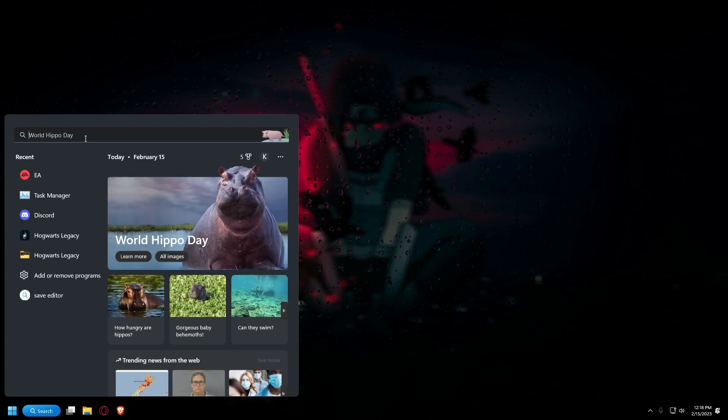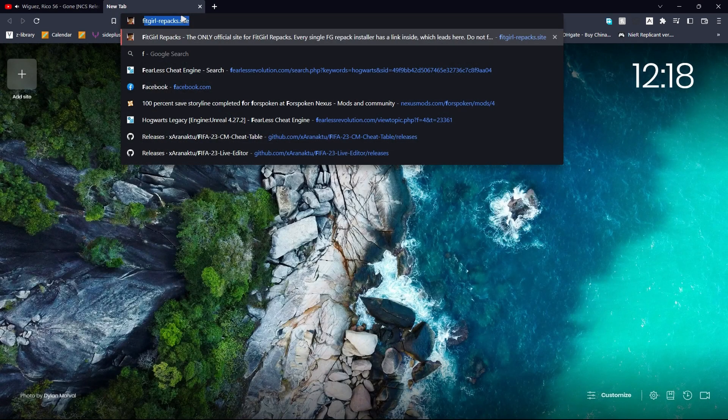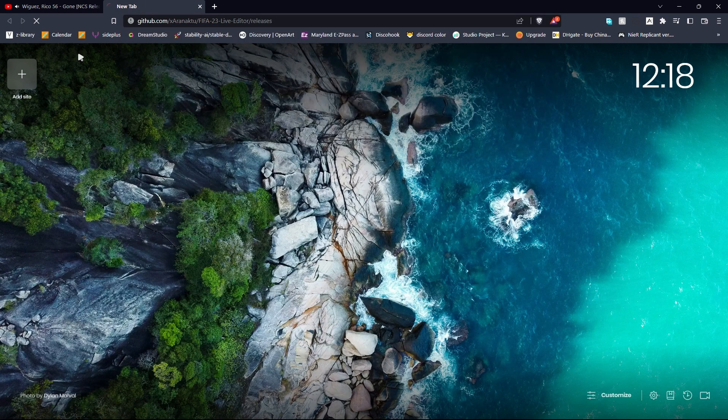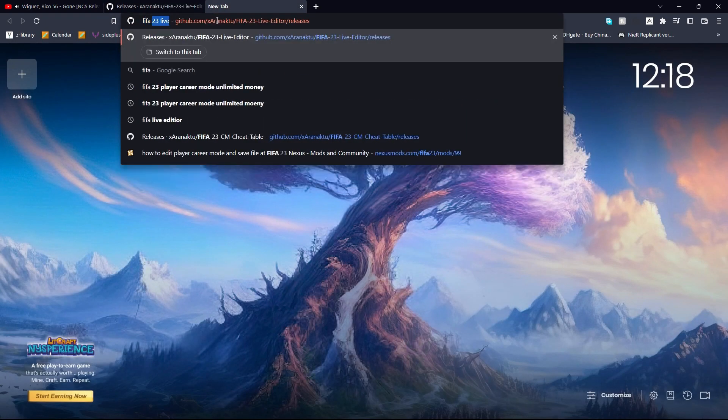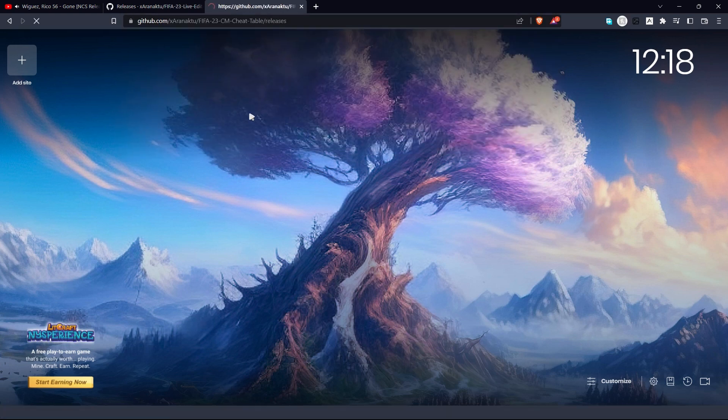I'm going to tell you how to edit your player career and your manager career. What you want to do is go to a browser - I'm going to link the files in the description so you can just click there. One of them is going to be P4 23 Live Editor and another one is going to be FIFA 23 Cheat Engine.